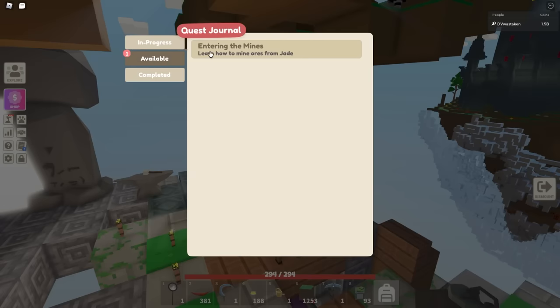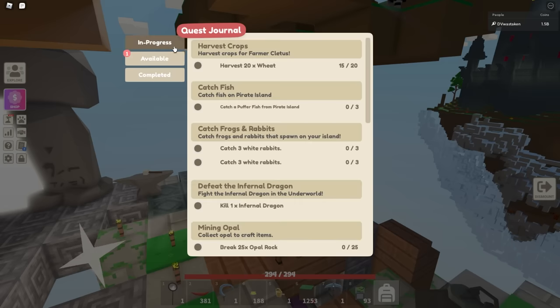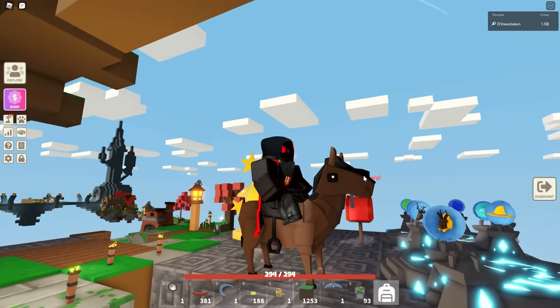I just reloaded the game and got a new quest — apparently when you reload you might end up with new quests. I got a whole quest series from Jade that wants me to go mine a bunch of stuff and also talk to Cletus at the hub. That's pretty cool. I'll go and accept that so it's there.